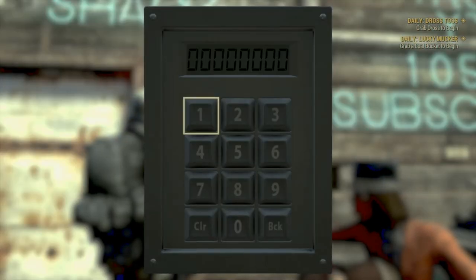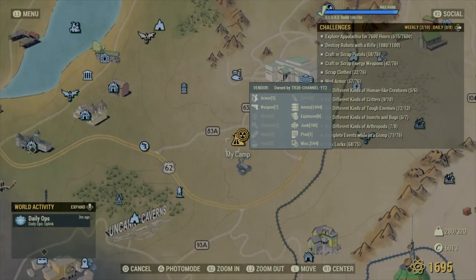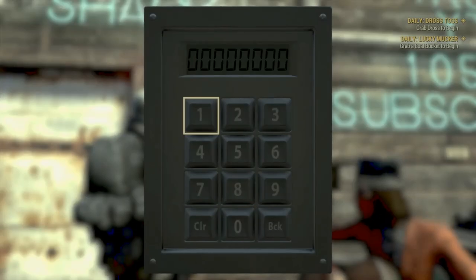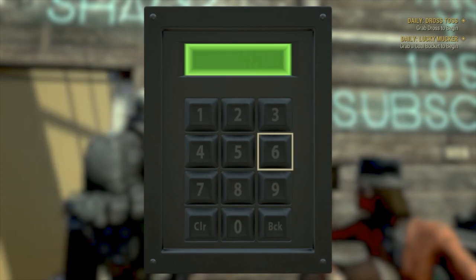This is the Legendary Shack on the PS4. The code to get into it — very important — is 4676. To get into this shack daily, come between the hours of 9pm and 12pm GMT London time.